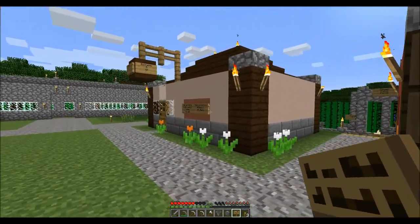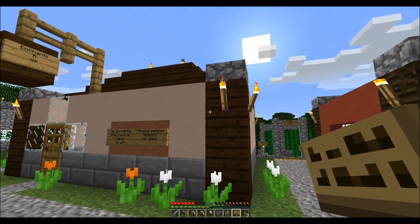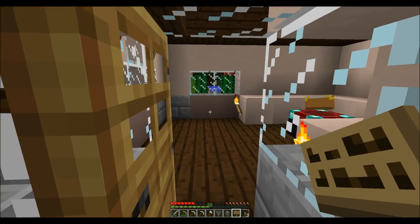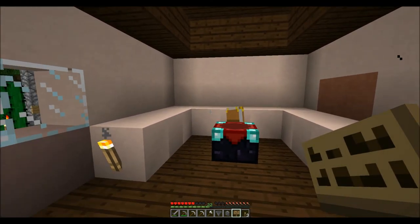Thank you, sir, for moving. And this was our first building that we used for storing farm food, such as wheat and potatoes and carrots. And then of course we have our enchanting room — I have not been able to work on getting books done yet, but we'll get there eventually.